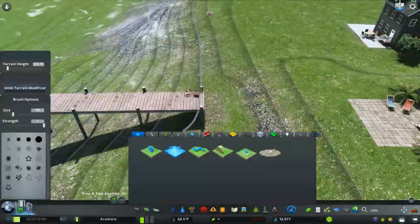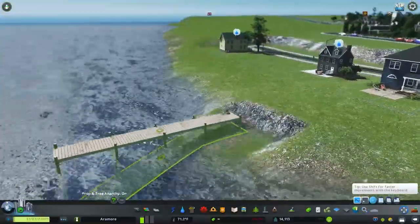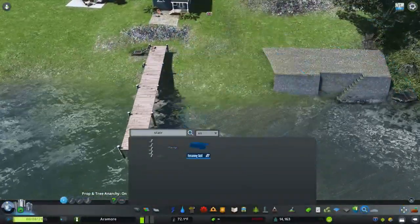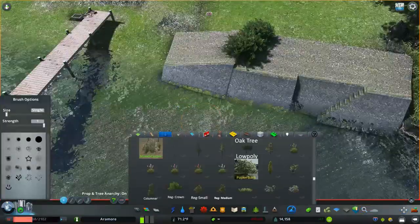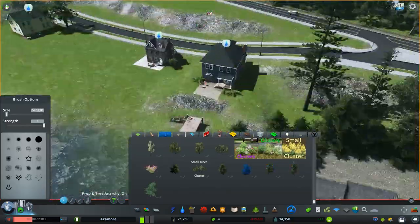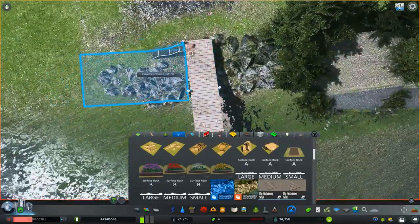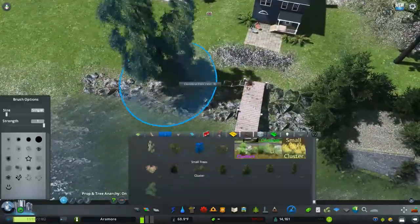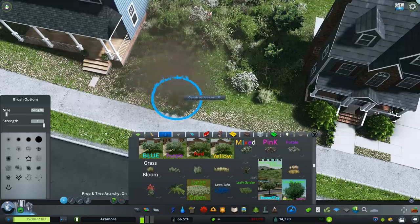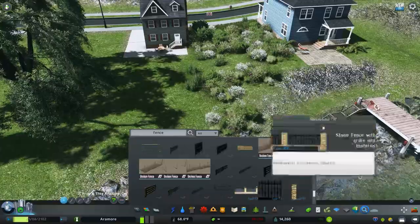Now we're working on some more properties. These docks — they're like piers — were created by Mac Crosshill or something like that (probably butchered that). Those are really, really nice because I've been using them as docks. I definitely want to use those assets to create some smaller marinas around where we're working right now as we move forward. I also want to make some sailing clubs and stuff like that as we move forward.